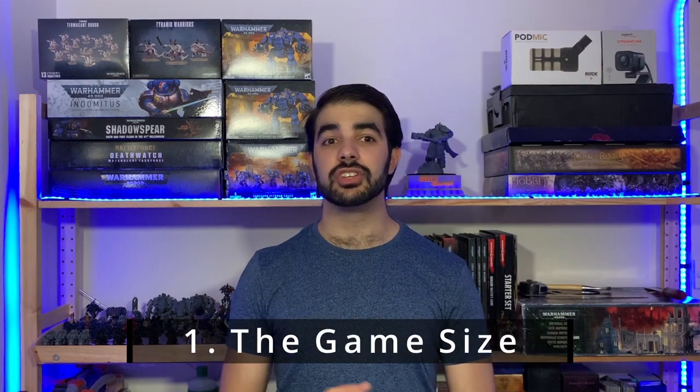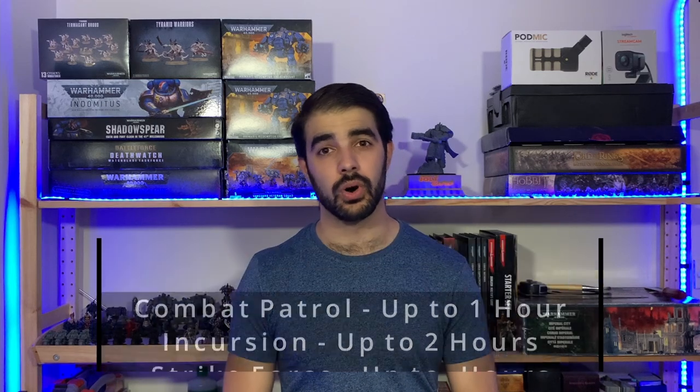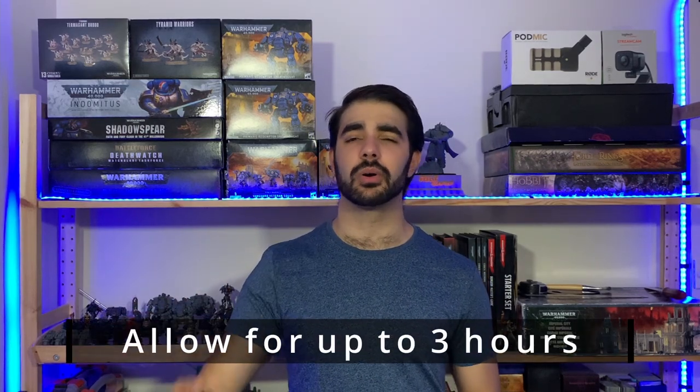The first step you've already done: decide the game size you want to play. The rulebook on page 280 specifies how long each game size should take — combat patrol about an hour, incursion two hours, strike force three, onslaught up to four. As this is your first game you're probably playing combat patrol at 500 points or incursion at a thousand points or 50 power. They recommend about two hours, but I'd actually give it an extra hour — expect at least three hours so you're not under a time crunch and can enjoy learning.